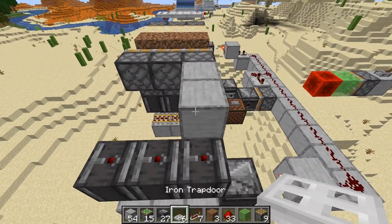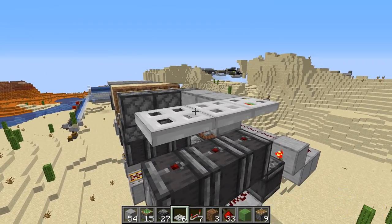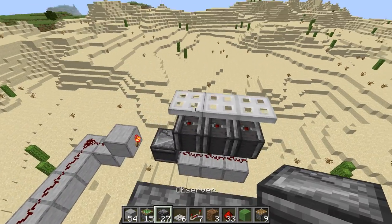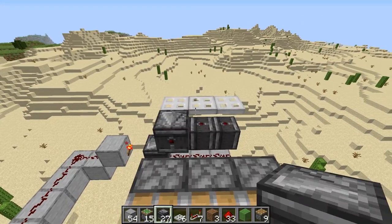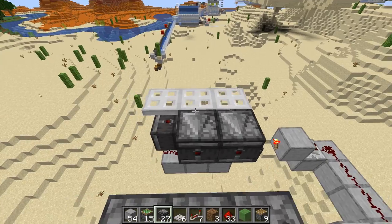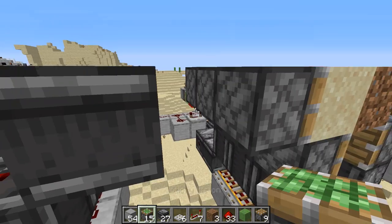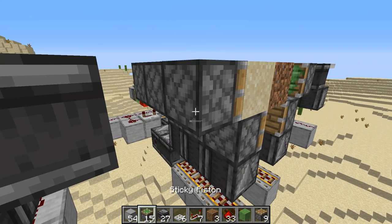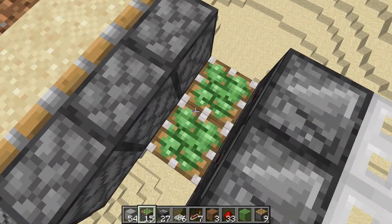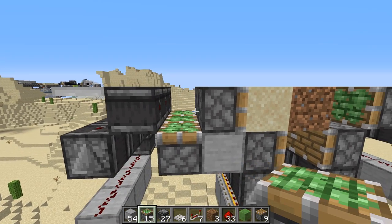Make sure we go out both sides so that we can put our trapdoors directly above those observers. We're going to point another set of observers directly into those trapdoors, and we're going to do that on both sides. Then we're going to need a sticky piston directly underneath this, so we'll put one block here so we can get our sticky pistons in. You can see how this looks from the side — it's an air gap right here.